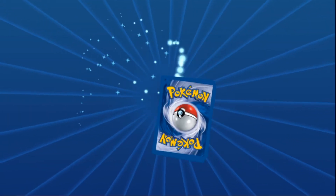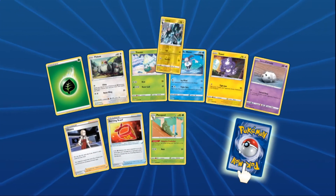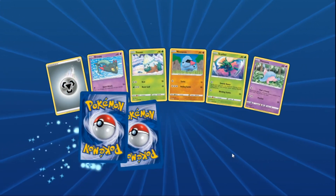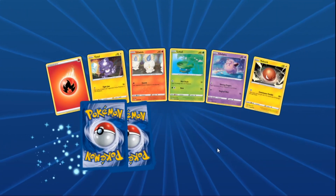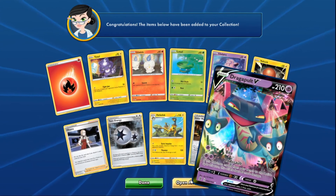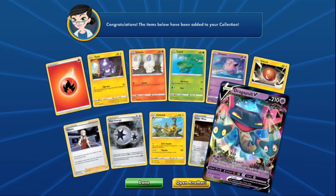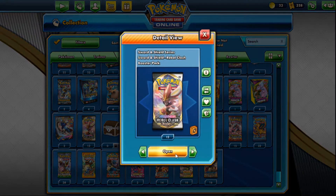Angie's four packs: pack one doesn't deliver. Pack two okay. Pack three brings a speed energy. Pack four — oh, a Dragapult V! That's their second one now. Good job Angie, thank you Dragapult V!